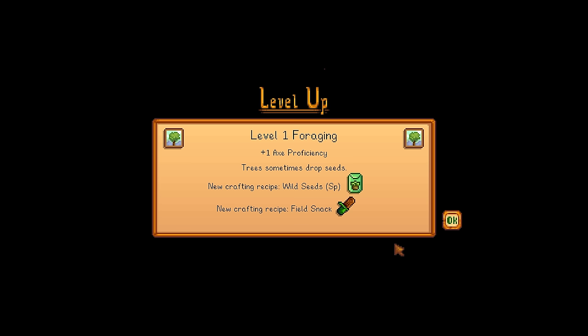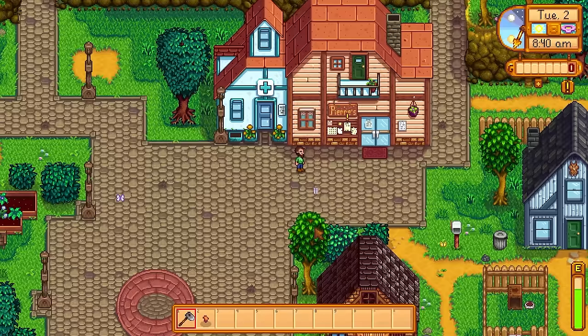At the end of day one, we reach level one foraging. I got a cool new text saying trees sometimes drop seeds — I don't think that was included in 1.5, correct me in the comments if I'm wrong.